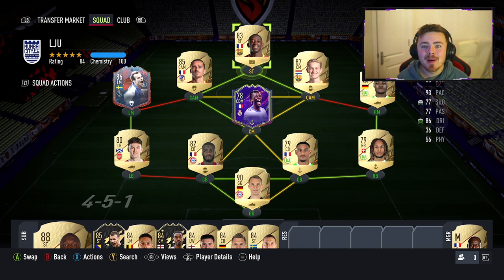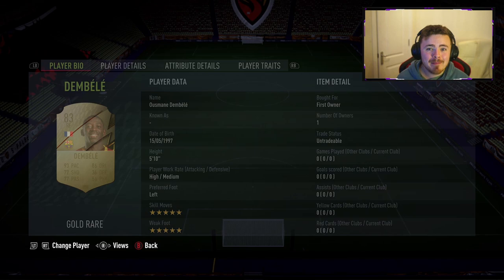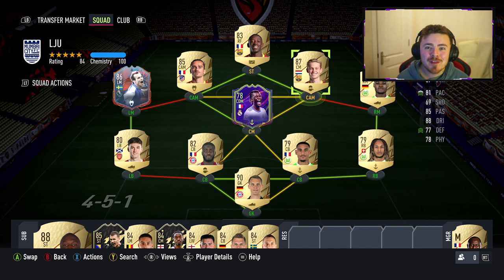My team as it stands, guys — I got super lucky yesterday. Three gold upgrade packs: we get the first one, we get Ousmane Dembélé. And the second one, I kid you not, we get Neuer and De Jong in the same pack. You've got to go for the back-to-back-to-back avenue. Yeah, we've got LaCroix.